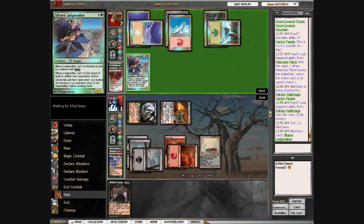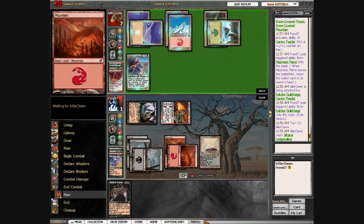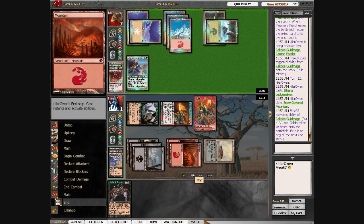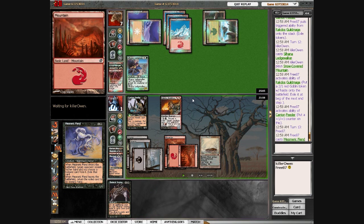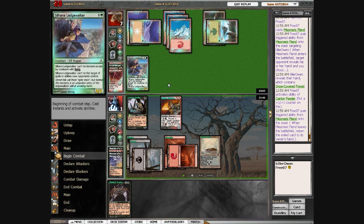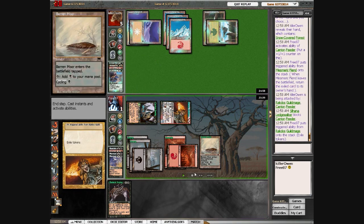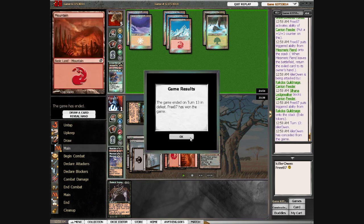I'm at 1, and then he draws Silhana Ledgewalker, which is bad news — because if I don't kill him next turn, I lose. I do the same thing I did last turn and power up the Carrion Feeder, making it a 4/4. Basically he has to block one of my guys. So I go ahead and make it a 5/5 and attack with both. He has to block one of my guys or else he dies. At this point he can win with Lightning Bolt or Bloodbraid Elf cascading into Lightning Bolt or something. But he doesn't topdeck it, so I win.